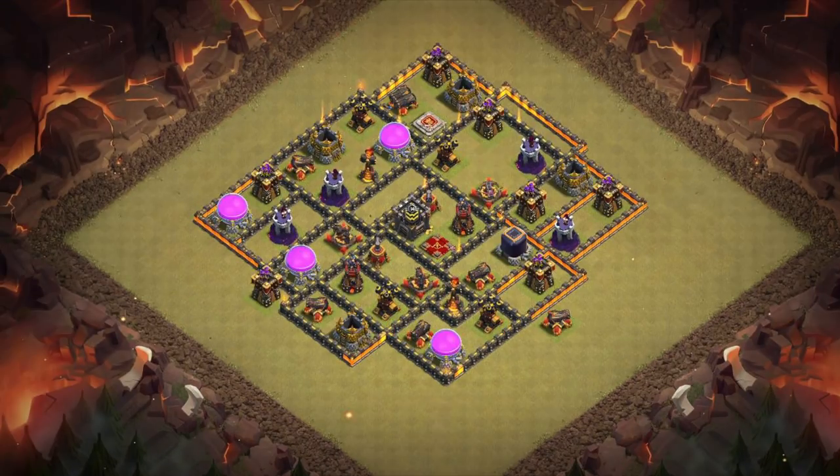Next, fill in the base with archer towers, cannons, and anything else remaining besides the mortars and teslas. Put storages around the base to fill out the empty space. Put cannons more heavily around the air defenses — that way the attacker won't get great value in a LaLoon attack if they go for a kill squad to take out those air defenses. Keep the archer towers spread out so there's not a large part of the base without air coverage. Use storages intermittently where needed to hold up a kill squad or non-defensive-targeting troops, giving your defenses time to deal damage.